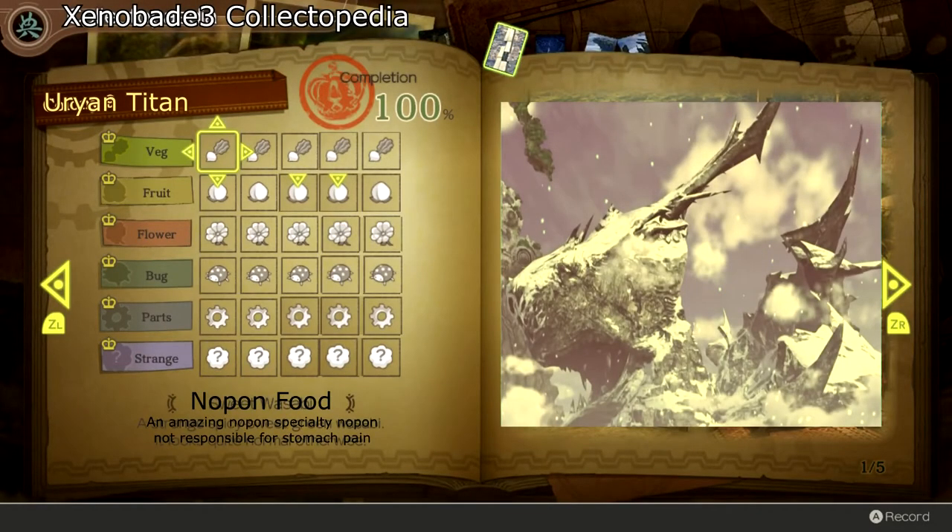Now that we're back to the collectopedia, I'm gonna tell you some of the benefits and some minor improvements. The first improvement, as you can see, is each page is now filled up — no more massive waste of paper in Xenoblade, guys. I know it's been long awaited and I think we all appreciate that they put that back in. Also, not a new feature, but I'd love to point out the huge mural of the Orion Titan on the right — it's really cool that they continue to put these amazing perspectives of the world in the collectopedia.